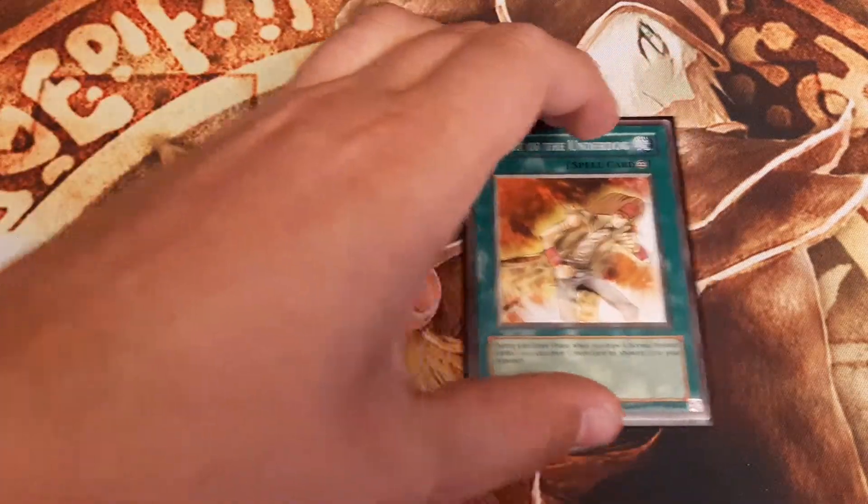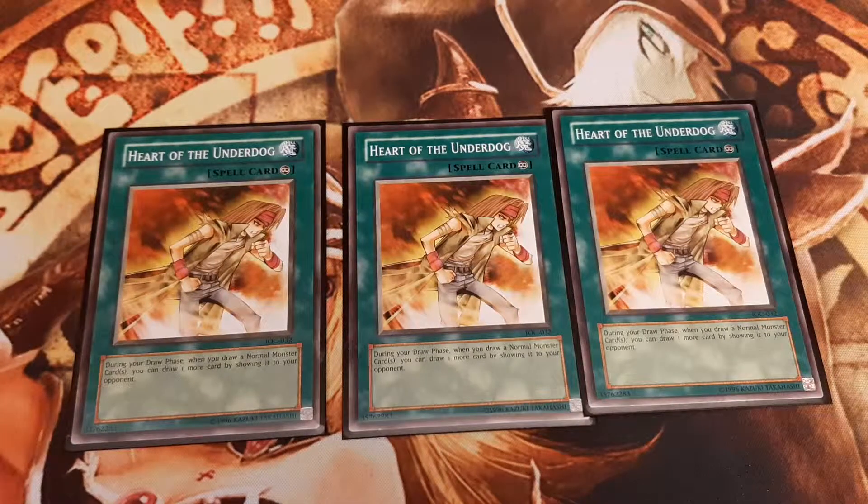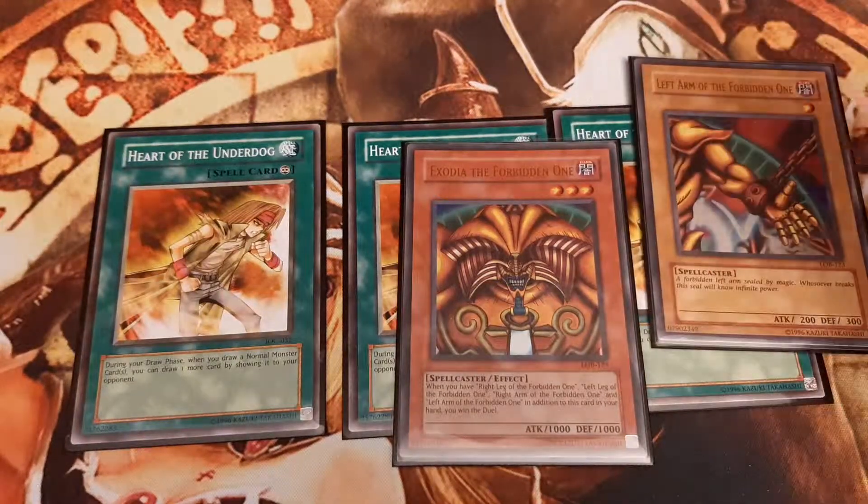This is Underdog Exodia. This deck revolves around the continuous spell card Heart of the Underdog. During our draw phase, when drawing a normal type monster, we can reveal it and draw one additional card. If we draw into several normal type monsters consecutively, we keep drawing as long as we draw a non-normal type monster card. So we play Triple Heart of the Underdog. And since 4 of the 5 Exodia pieces are normal type monsters, I built a deck around it.